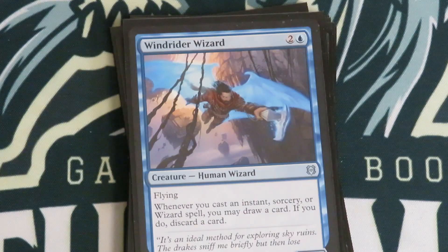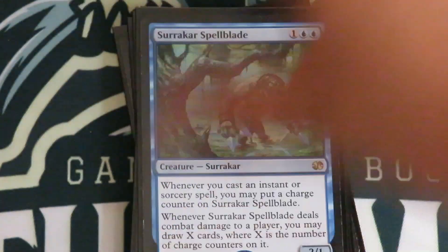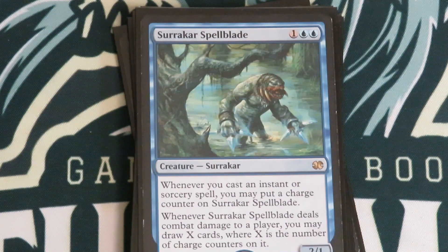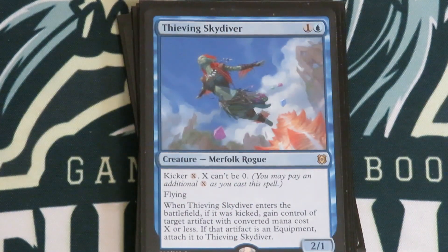Another looter, Windrider Wizard — whenever I cast an instant or sorcery, draw and discard. And this guy I'm yet to cast but I'm pretty excited about: Surrak, the Hunt Caller — Spellblade — whenever I cast an instant or sorcery, put a counter on him and draw that many cards. And finally Thieving Skydiver, out there stealing people's artifacts — getting that Mana Crypt, that Sol Ring, whatever.